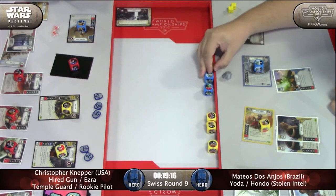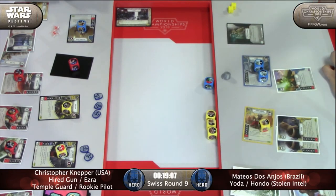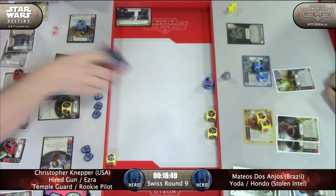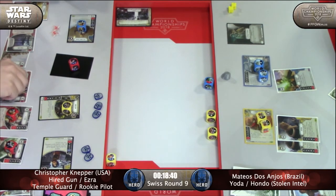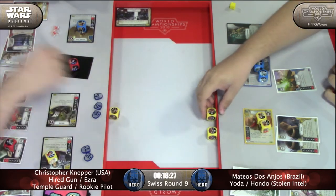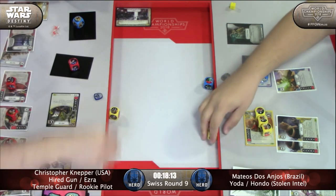Impulsive comes down to resolve the focus side on Hondo, turn Yoda to a two special, then use those focus sides to turn both Cunnings to a special — that could be an explosive play. I'm curious which special he's going to choose. Here comes the Fang Fighter for two damage with a plus two on Ezra — just getting shut down. Easy Pickings again, Matthias coming down hard with that removal. Both Easy Pickings came down. Hondo special to kill the Jedi Temple Guard, and he's doing both Y-Wing specials.